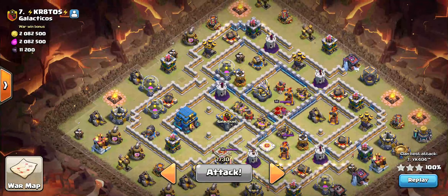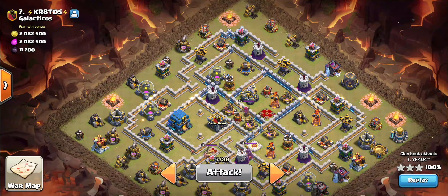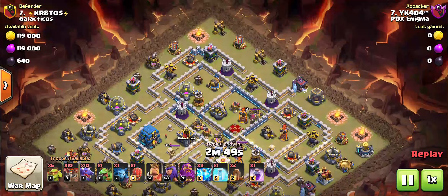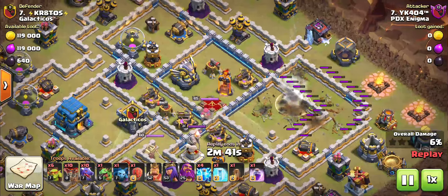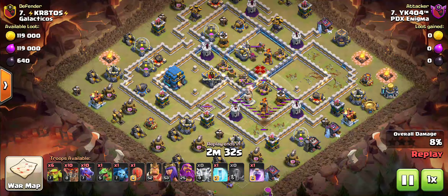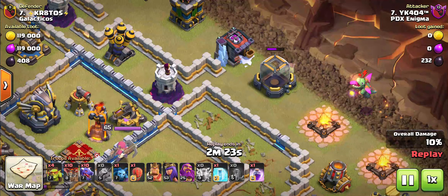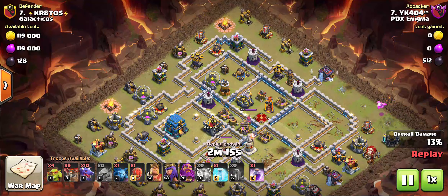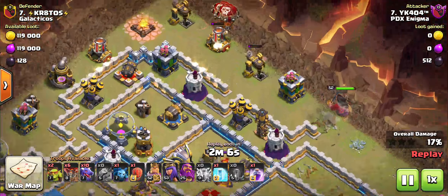The only thing I'm afraid of here is the time — which thankfully I didn't fail. So let's see how the attack went. There's the quake, zapping out stuff around the air defense and the multi. There's the second quake, zapping out everything I wanted to. There go the sneaky goblins to take out the storage, and the baby dragon to funnel and clear the trash buildings. There's the balloons to snipe that archer tower, then dropping my king, more sneakies, balloons — driving my king just as planned.